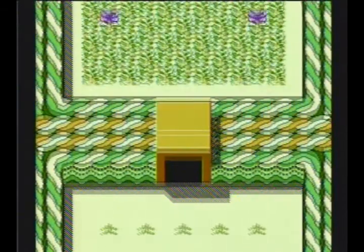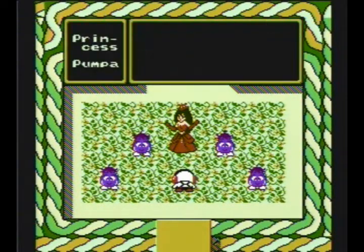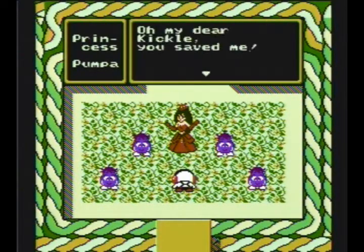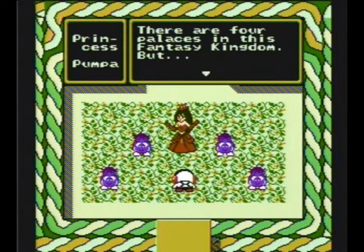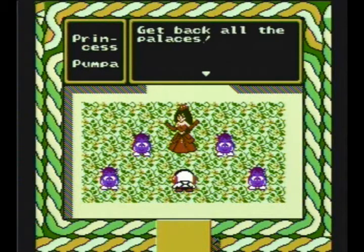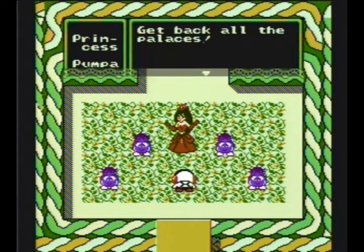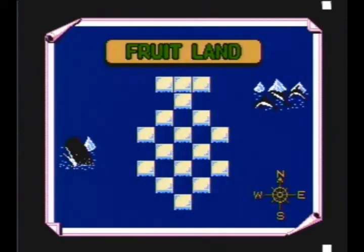Now we go and chat with the princess, and there's an interesting translation for this one. Princess Pompa doesn't say that the wizard king has frozen stuff over or kidnapped people — no, she says that the wizard king has stolen the palaces. I've heard less absurd stuff stolen from Carmen San Diego games than this. But next time on Kickle Cubicle Fruitland — insert gay joke here, bye.